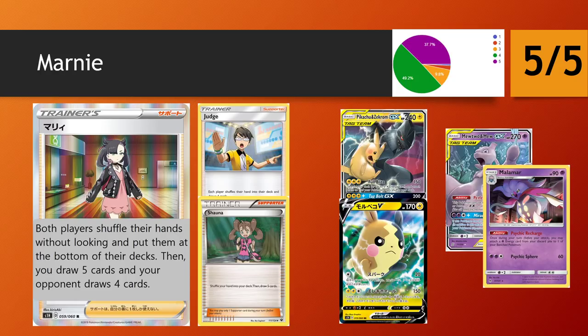Marnie is a much more interesting supporter card. It forces both players to shuffle their hands and put those cards to the bottom of their decks. You get to draw 5, your opponent gets to draw 4 — so it's a Judge on steroids. Because you get a Shauna effect, but actually better, since you know you will not draw back into the cards that were in your hand previously. Usually before using a Marnie, you put down as many instantly playable cards as possible, save the rest for later, and get a fresh 5, which is effectively like drawing 5.